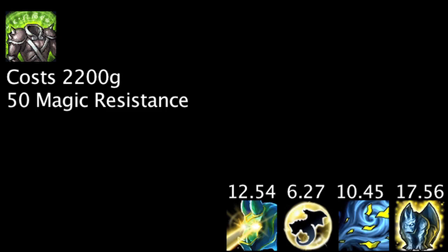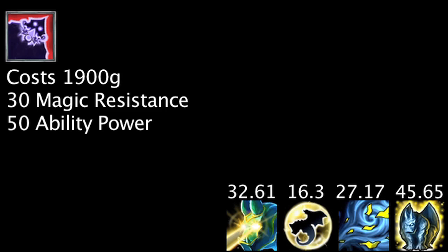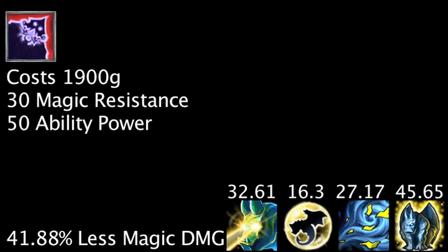A Spirit Visage will cause him to take 47.94% less magic damage. A Twin Shadows will cause him to take 41.88% less magic damage.